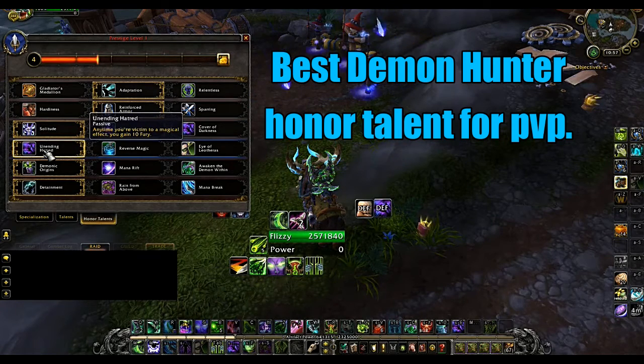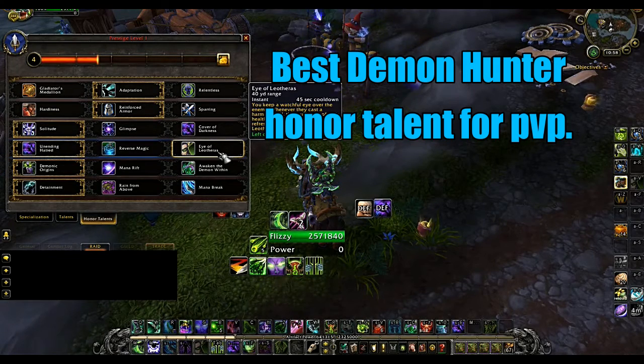For this tier you can go with Unending Hatred if you're facing a spell-heavy enemy team. Otherwise you can go with Demonic Trample — or the Authorities talent — which is decent to throw on a healer or spell caster, though I find it a bit underwhelming and you have to pick your spots carefully when to use it.